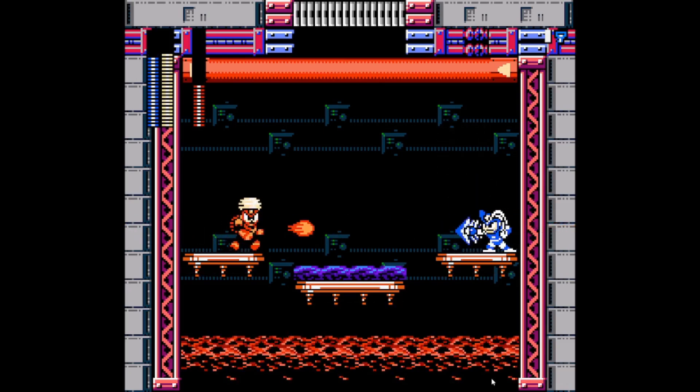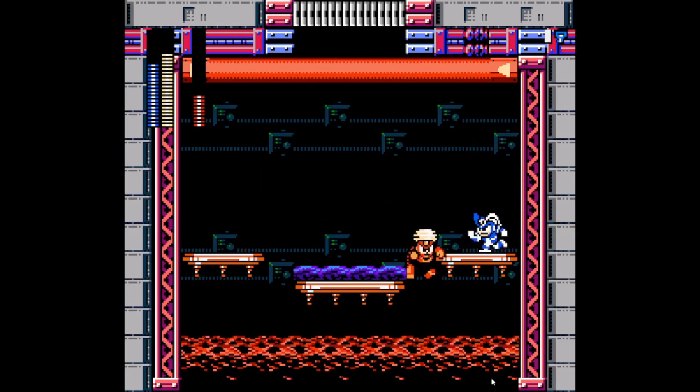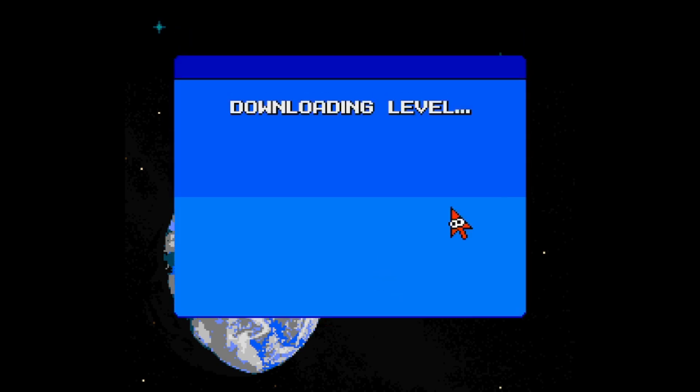Try to stay far from him — I cannot come in his fire pillars, he's too near the edge. Okay, so I'm playing my gun maker level, Sterno Inferno — that rhymes — by LorenzoVD. Shout out to him. I'll show you how puzzling this level is.